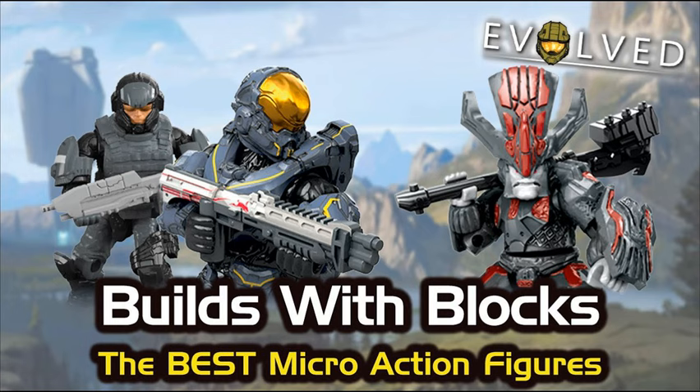I wish Mega would put the little blue lights in the back of his armor that he has in the game — we've seen with figures like Linda that you can print little circle lights. He also doesn't have any paint for the tac pad on his wrist, and they've not done it with Carter either, or the upcoming Locke from Nightfall. The next thing I'd like to see is paint apps for the tac pads — just a little bit of blue contrast color so you get that it's a screen.